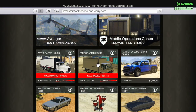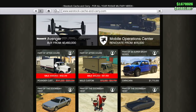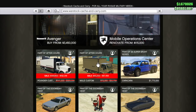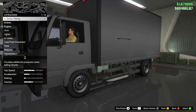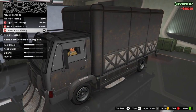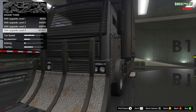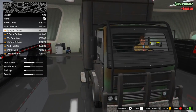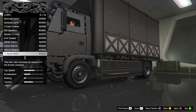Moving on to the Maibatsu Mule Custom — the Mule is $95,000, or with the trade price $72,000, and it has $897,000 worth of potential upgrades. The Mule is a four-seater and has the same armor capabilities as the Speedo: it will explode in two tank or flak shots and seven homing or RPG missiles in a sale mission only. In free mode it's going to be very weak — one missile will destroy it.